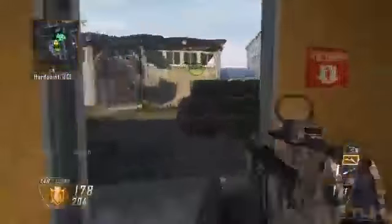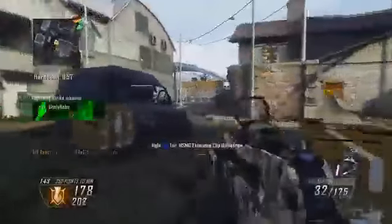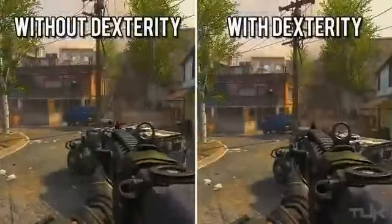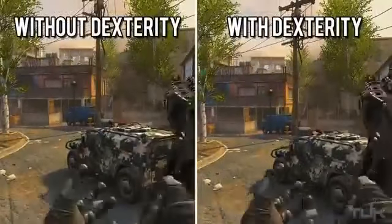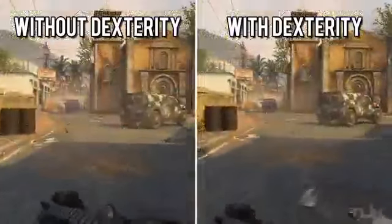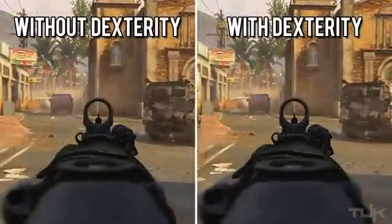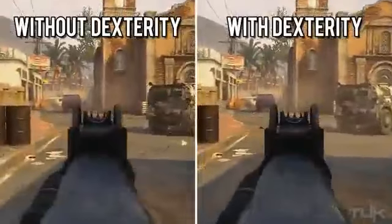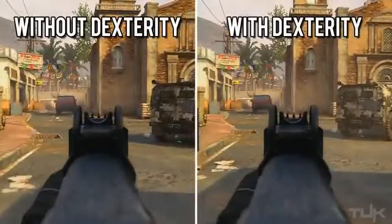Moving on to Dexterity, the in-game description states you aim in faster after sprinting as well as mantle and climb faster. The first thing I tested was mantling walls, and I found zero difference in the time to climb whether I was using Dexterity or not — so in that scenario it's rendered useless. The next test was sprinting to aiming with Dexterity but without Quick Draw, and the difference is so minimal that in real time you wouldn't see a difference at all.